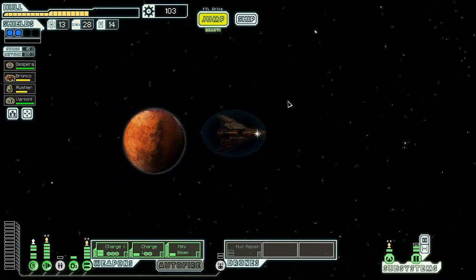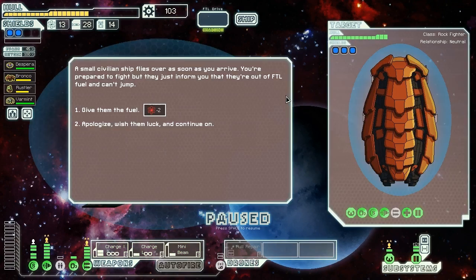Let's go and see what happens. First jump, what do we find? A small civilian ship flies over as soon as we arrive. We're prepared to fight, but they just inform us that they're out of FTL fuel and can't jump. Well, we can afford to give them two fuel — we have 13 on hand. I'm sure we'll get some more before we get to the end of the sector.